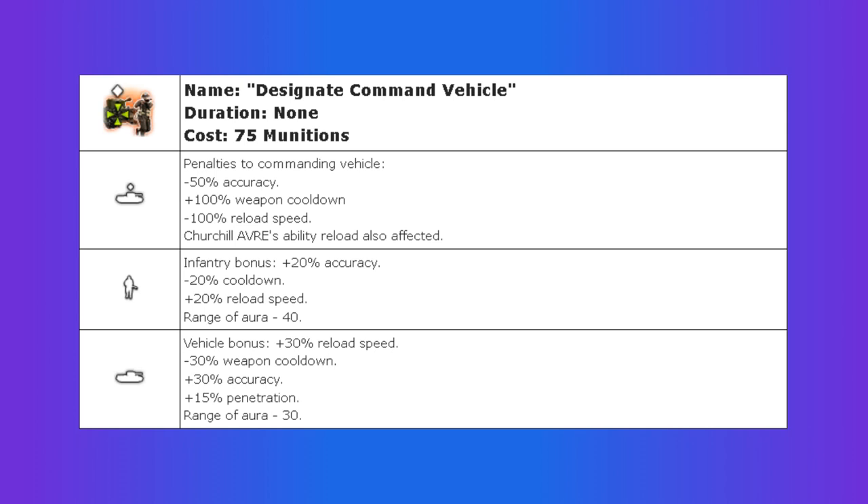Vehicles within 30 range receive an even more powerful buff. They have a 30% faster reload, a 30% faster cooldown, a 30% increased accuracy, and a 15% increased penetration.